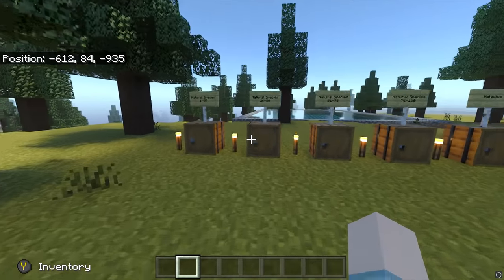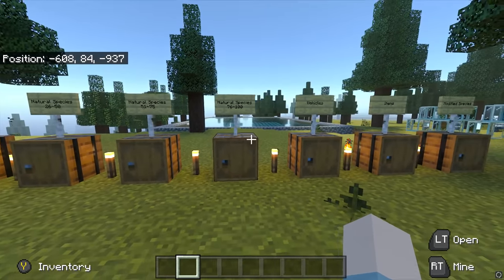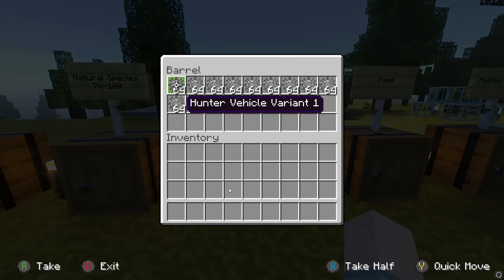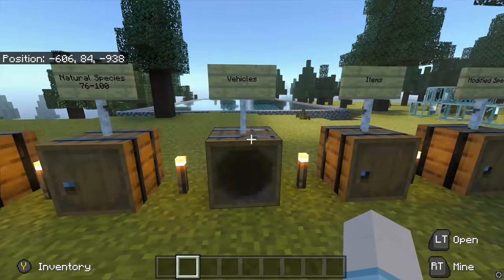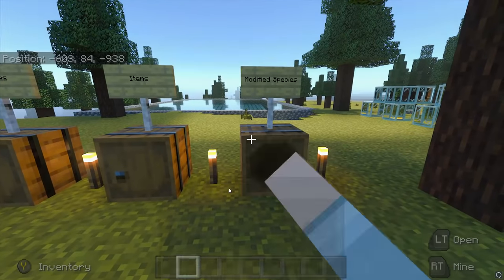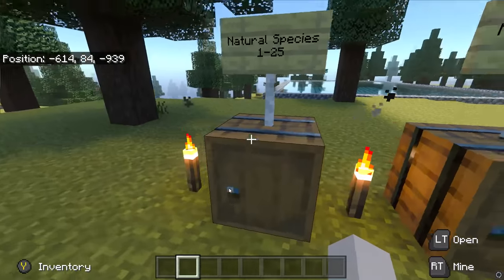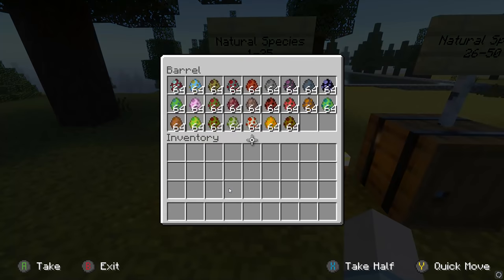I thought I'd showcase all of the dinosaurs, because as you can see, there are plenty of dinosaurs — 100 species. In here we do actually have some vehicles as well, which we're not going to showcase. We'll probably do that in another video if anybody wants to see that. Modified species bring it to actually 103 species: Spinosaurus, Trudon, and Velociraptor. Can't wait to see those. But let's start with the natural species.